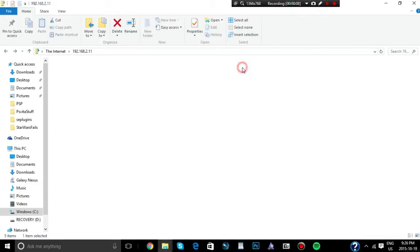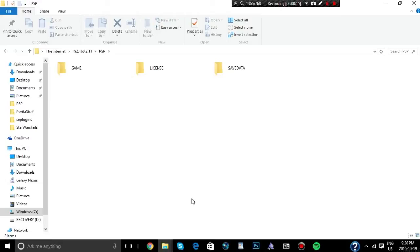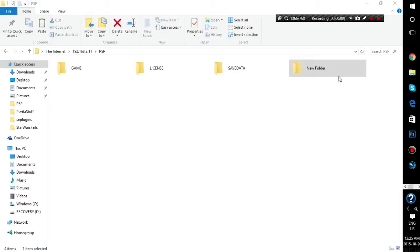Now that that's done, go into your PSP folder and create a new folder — if you don't already have one — called VHBL. Make sure you name it VHBL, not VBHL — I made that mistake and that's why my homebrew wasn't loading. So rename it correctly to VHBL and confirm.